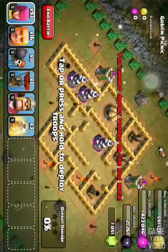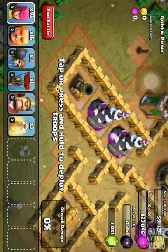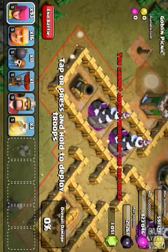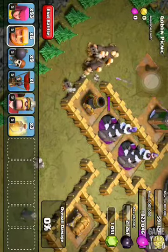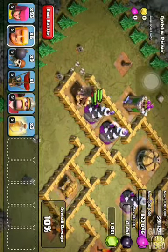I'm going to try something a little bit different. I'm going to break through this wall and then send in about eight giants to destroy these three splash damage defenses, and then use the rest with archers. Since there's no time limit I'm going to wait.